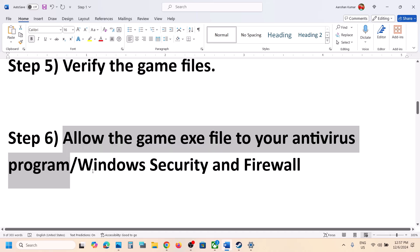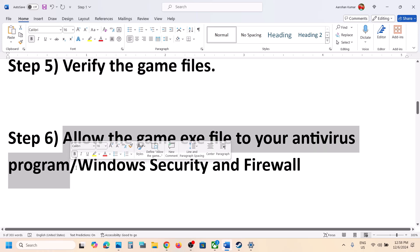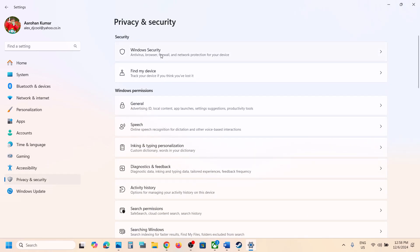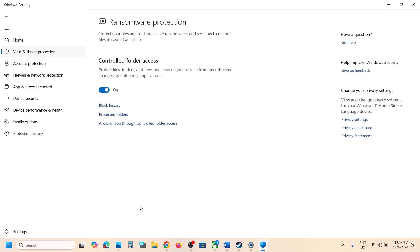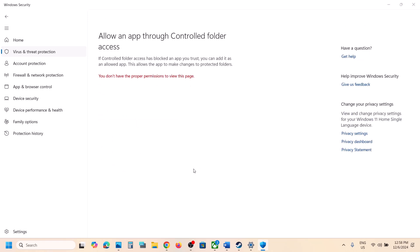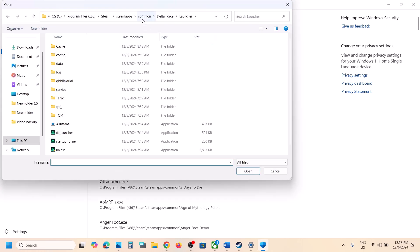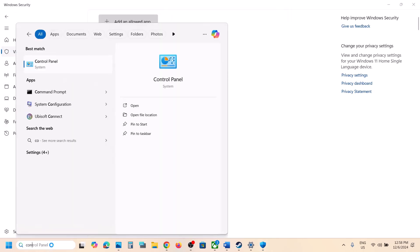The next step is to allow the game exe file through your antivirus program. If you have a third-party antivirus like Avast, Norton, Bitdefender, or McAfee, allow the game exe file. If you're using Windows Security, open Windows Settings, go to Privacy and Security (Windows 11) or Update & Security (Windows 10), click Windows Security, then Virus & Threat Protection, scroll down, and click 'Manage ransomware protection.' Click 'Allow an app through controlled folder access,' click Yes, then 'Add an allowed app,' browse to the game installation folder, and select the exe file.